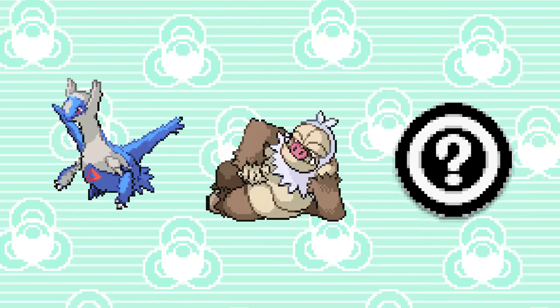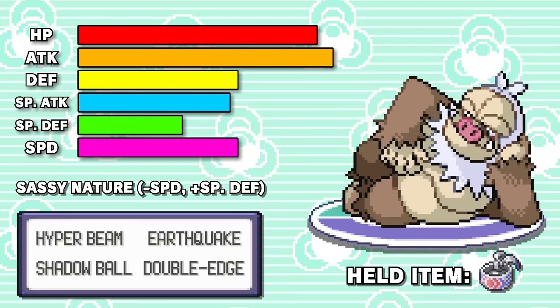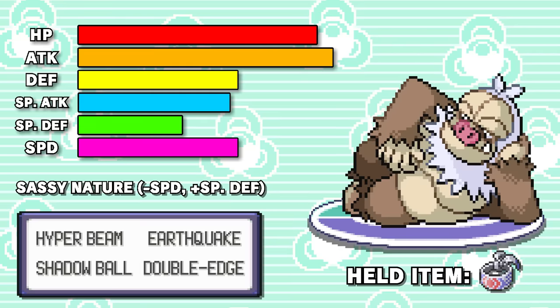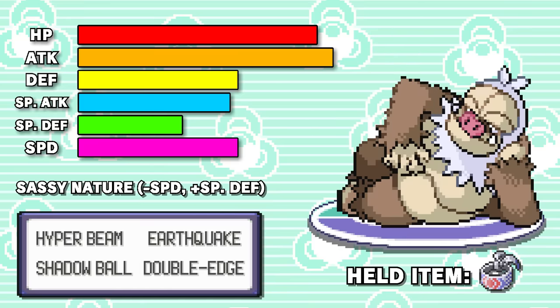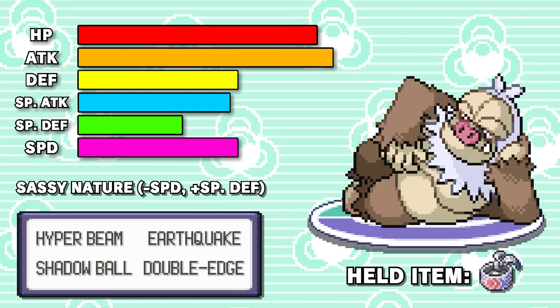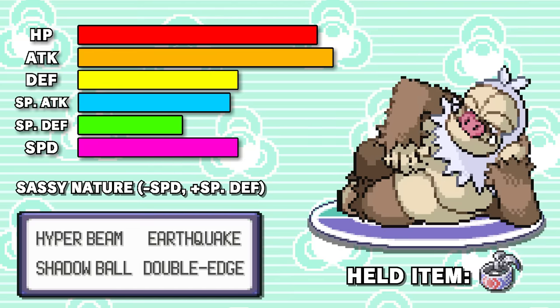Next is the heavy hitter Slacking, also with a sassy nature, holding Choice Band, with the moves Hyper Beam, Earthquake, Shadow Ball, and Double Edge. Shadow Ball is a physical move in Gen 3, and we have Hyper Beam because there are some Pokemon that are so bulky they can actually tank a Choice Banded Slacking's attacks. We'll get into those Pokemon later because they're actually pretty significant threats.